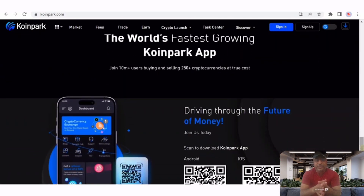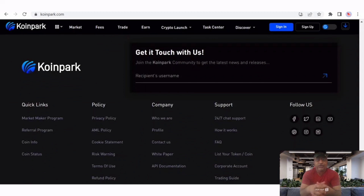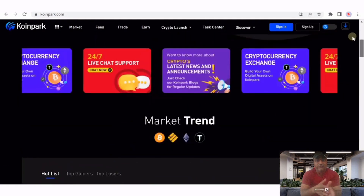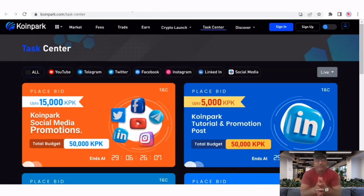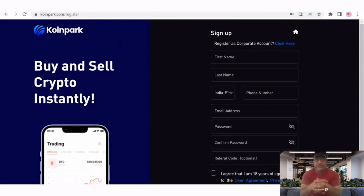It's very easy to start your crypto journey here with just three easy steps. You can also mail them. When you install the app, you can see all the information provided. You can see the sign-up section and register with your first name, last name, country, phone number, email, password, confirm password, and referral code.